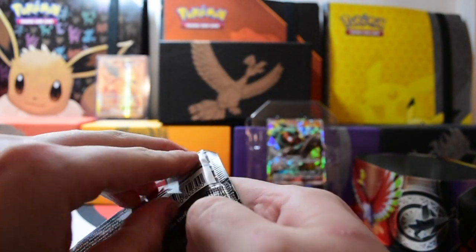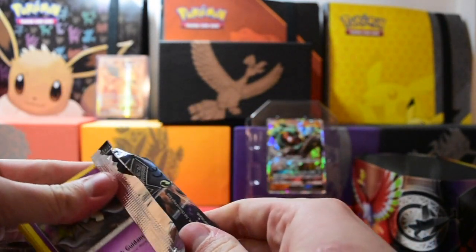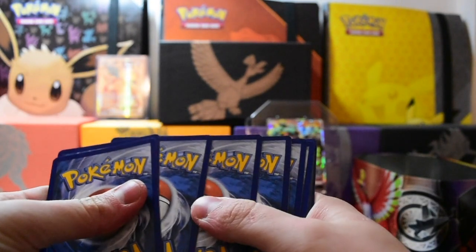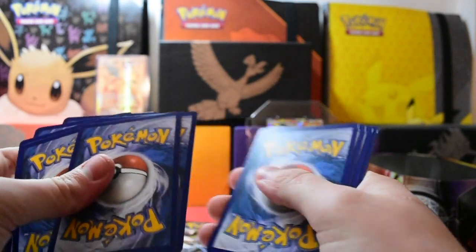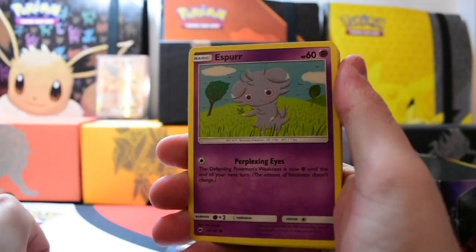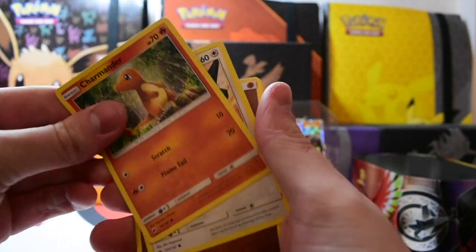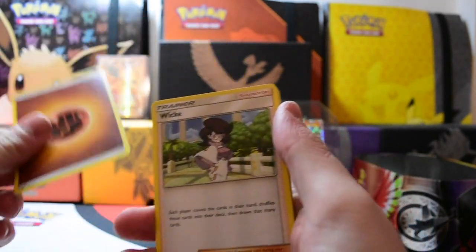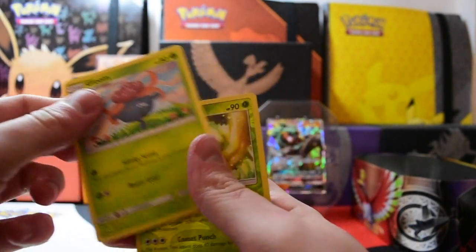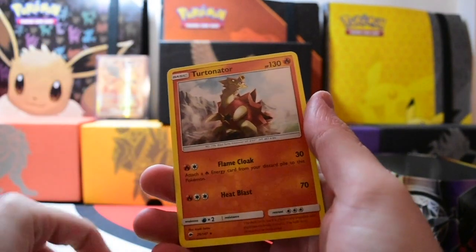Come on Marshadow, it's your tin — give us something good! From Burning Shadows we have: Duskull, Espurr, Morelull, Charmander, Corrigon, Wicked, Lunatone, Gloom, Ledian Reverse, and the Rare is a Turtonator — Normal Rare.